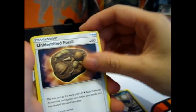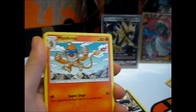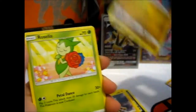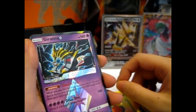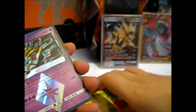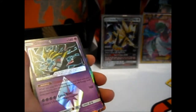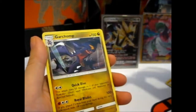Honchkrow. Unidentified Fossil with 60 HP. Monferno. Pachirisu. Chimchar. Electabuzz. Gible. Roselia. We got two hits in this tin, which is super mega awesome. Iron Garchomp.